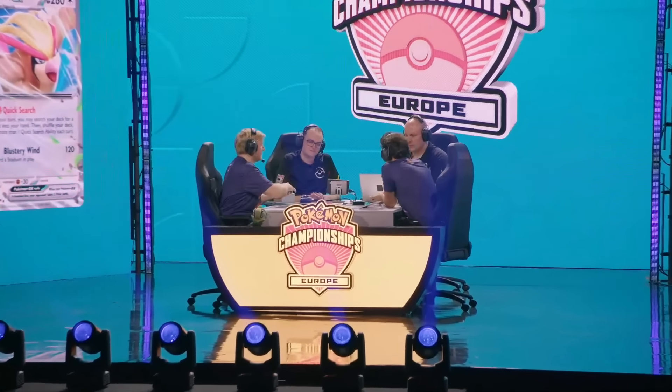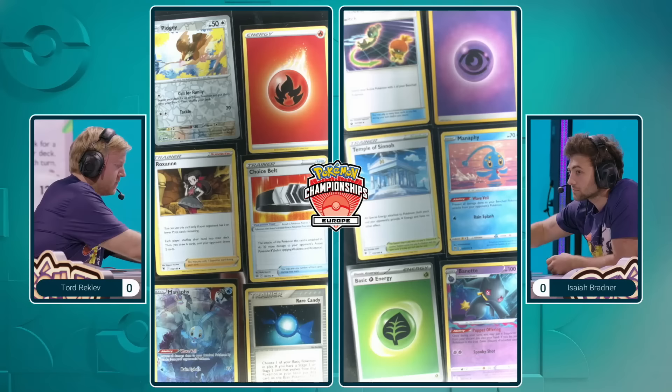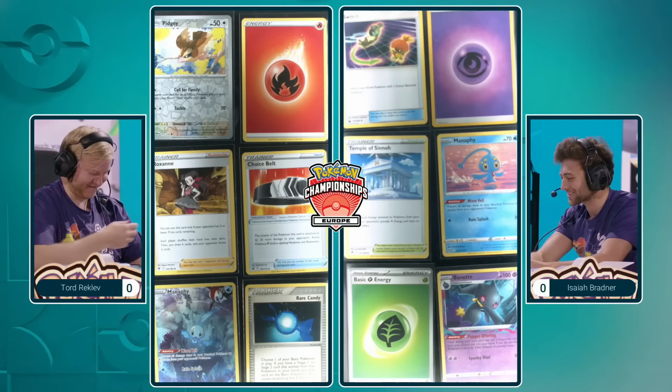They're just setting out those prize cards as we begin here. London, are you ready for your grand finals? Let's take a look at these prizes, Mike. We've got that Puppet offering, Burnett there — an opportunity to recycle some of those supporters. But other than that, nothing too crazy from both sides, and that's what's key in this matchup.